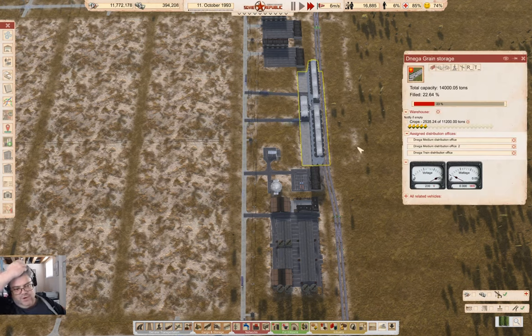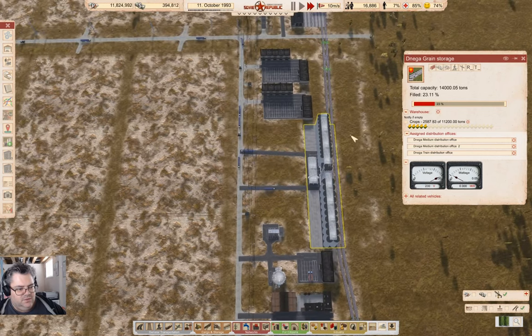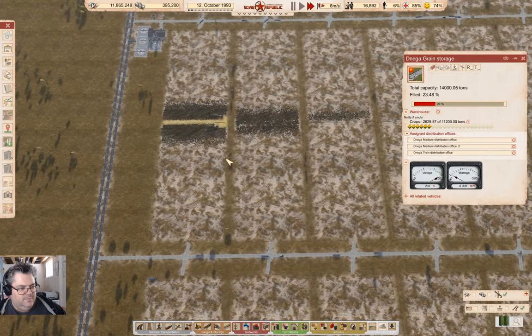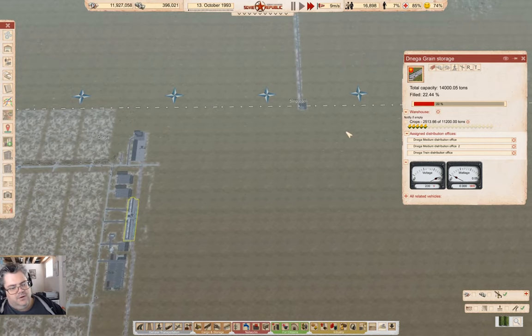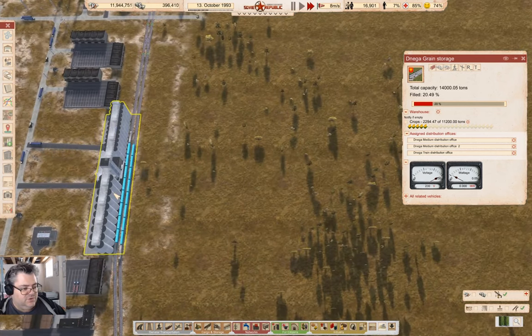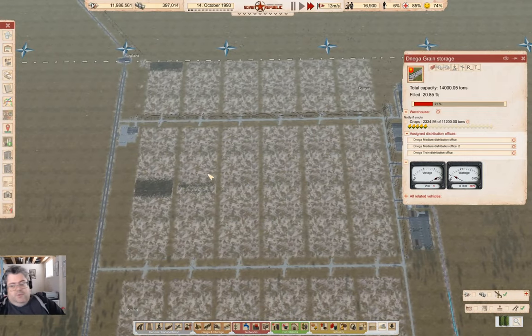We've got a steady unload rate going on here that is doing a thing. Yeah it's filling the place up. Almost all the fields are finished. Well that is the first big agricultural operation here, and what I think I'll do is I'll take this whole operation and mirror it on this side, including a second silo — a second storage silo thingy here. That would be the way to double the crop production.